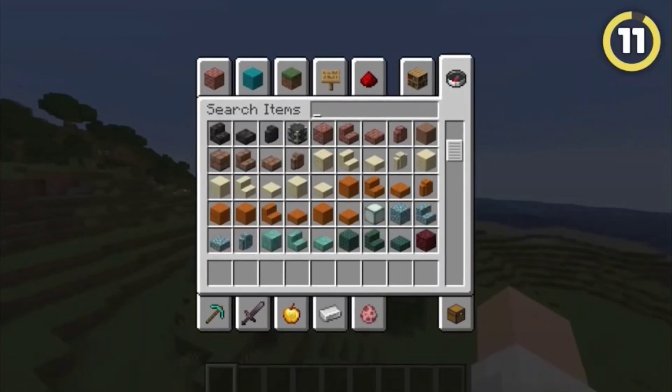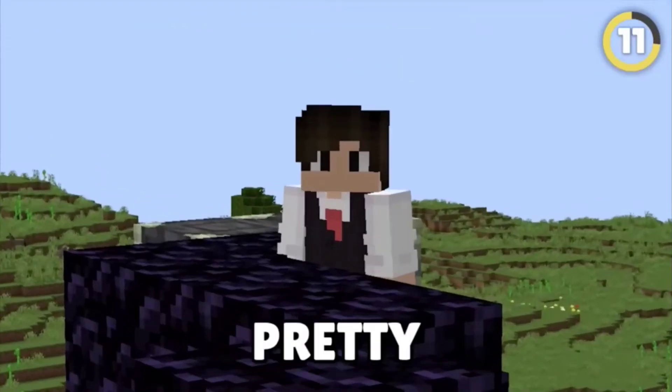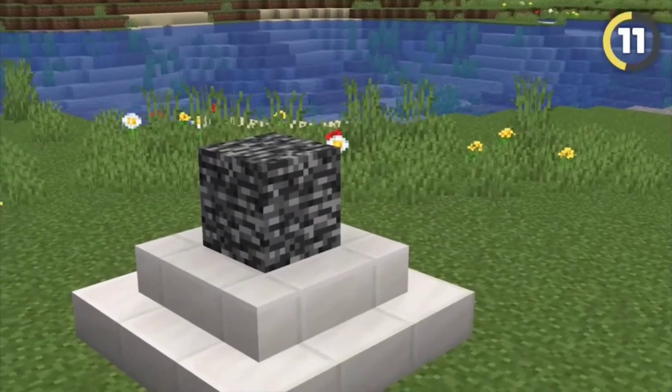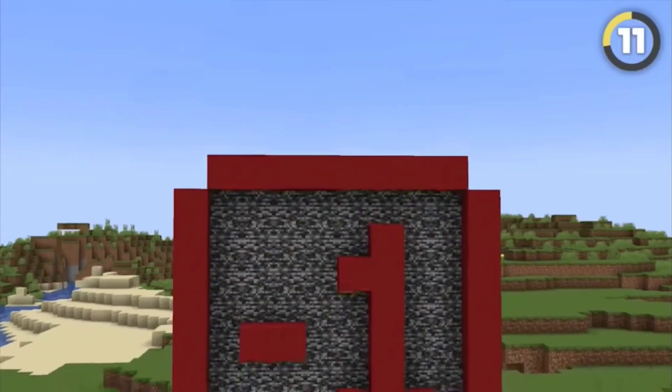Each block in the game has a hardness level that tells you how difficult it is to break or blow up, and it actually hides a pretty crazy secret. If Stone has a hardness of 1.5 and Obsidian has a hardness of 50, what do you think Bedrock would have? Turns out it's actually minus one.